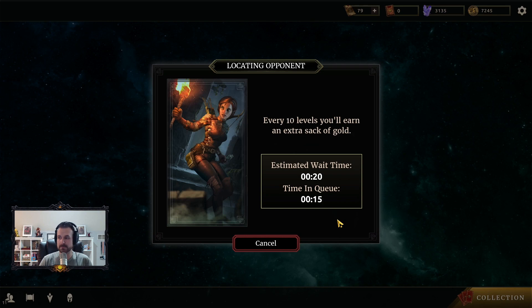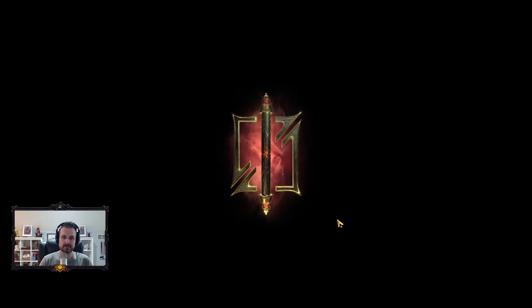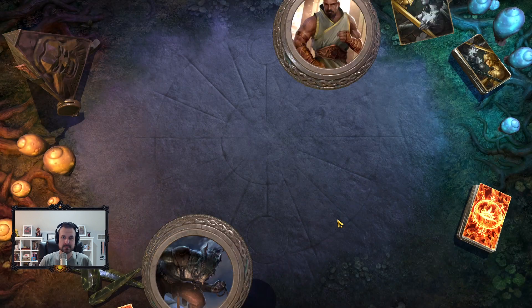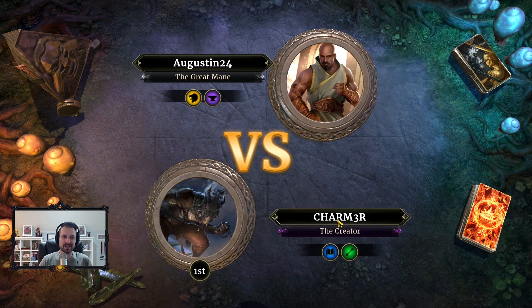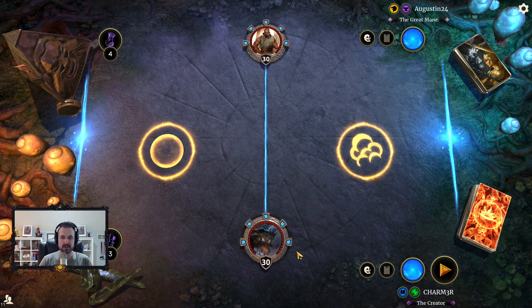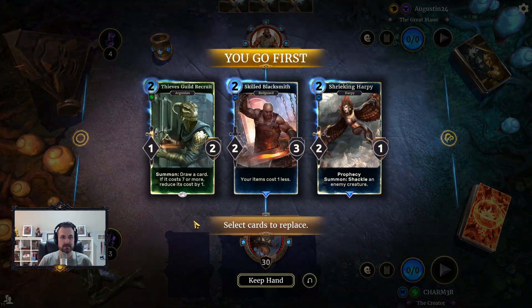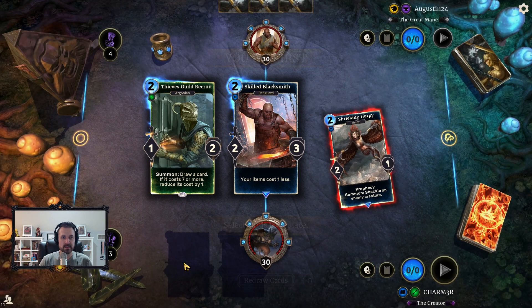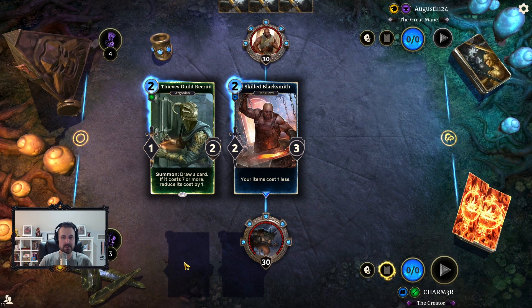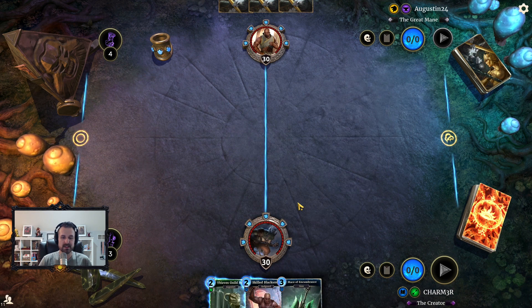We're going to game two — hopefully it goes a little bit better this time. Hopefully Gardener is not buried because that's kind of the whole point of the deck, Gardener and Unicorn. We'll throw this back — the other two are fine as early starts go. Mace isn't terrible.